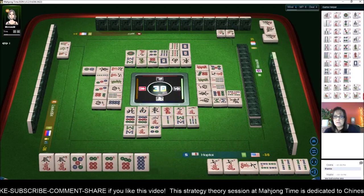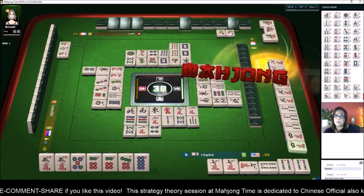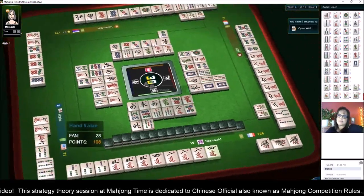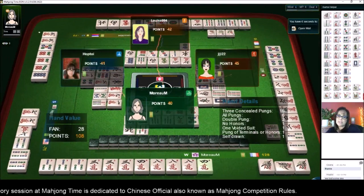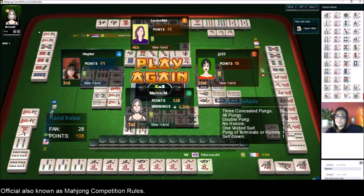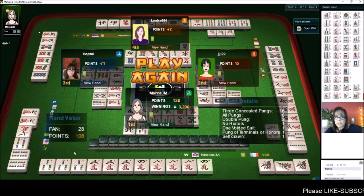Darn it. They got 28 points — three concealed pungs, all pung, double pung, avoided suit, and pung of terminals. The hand details show the list of fawn they qualify for; the value under hand value is the total points. We were in third place by one point for that particular round.